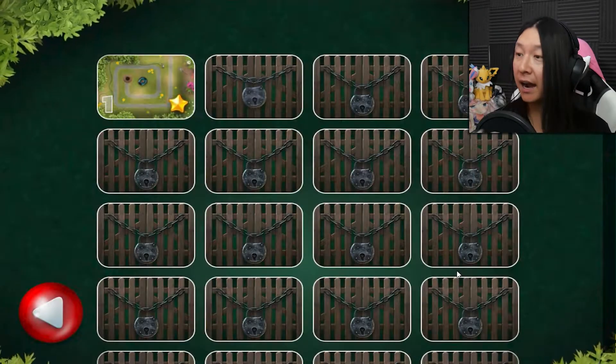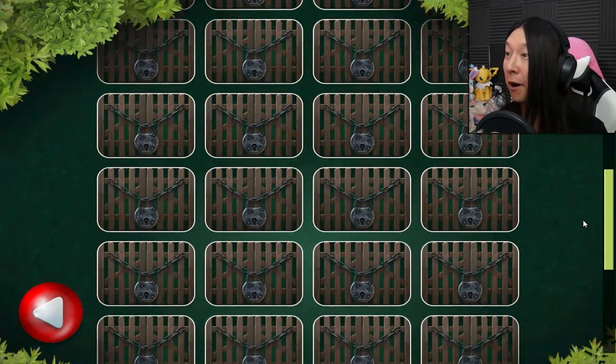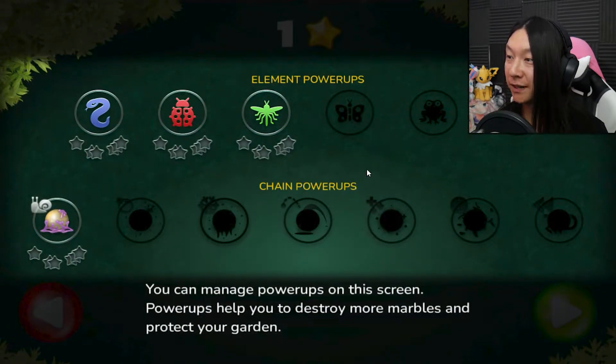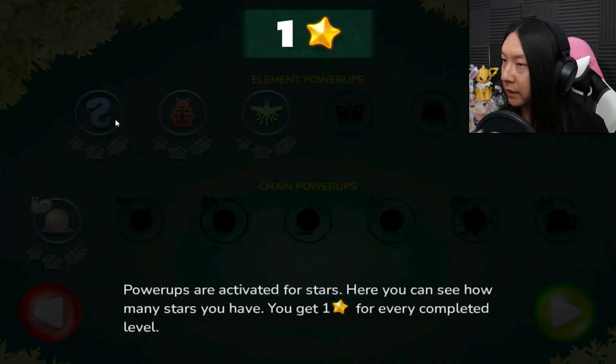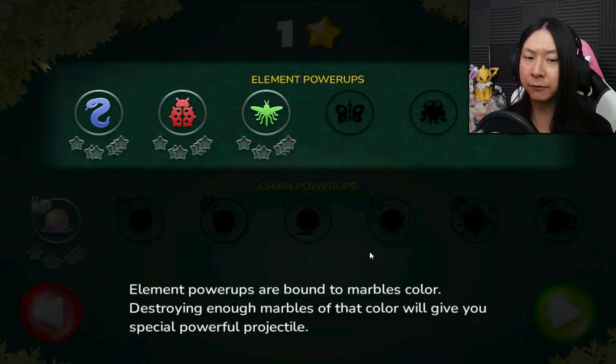Oh cool, we have a bunch of levels — I'm probably not going to get through all of them in this video, but very very fun. Elemental power-ups and chain power-ups. Power-ups help you destroy more marbles and protect your garden. Power-ups are activated with stars — you get one star for every completed level. A power-up can be activated at basic level for one star, upgraded to mid-level for two, and three stars for master level. Not all power-ups are available now; they get unlocked later in the game. This game has progression and everything — this is really neat and very unique for this formula.